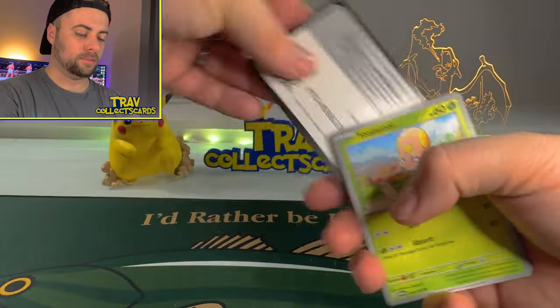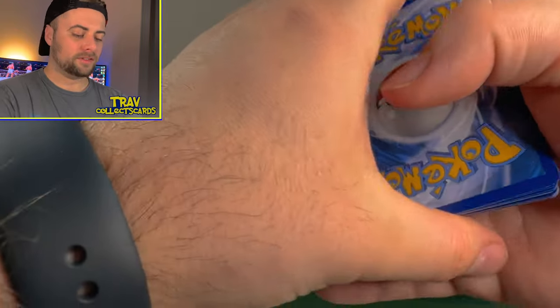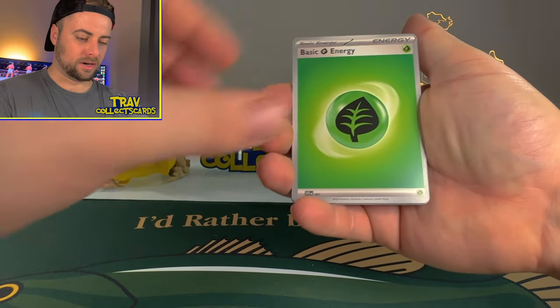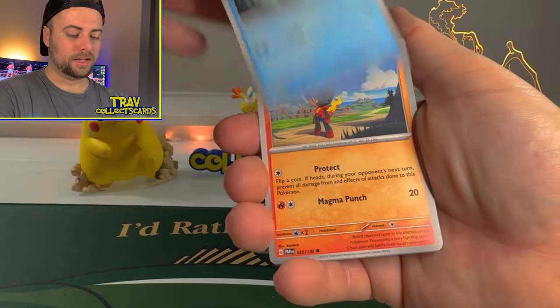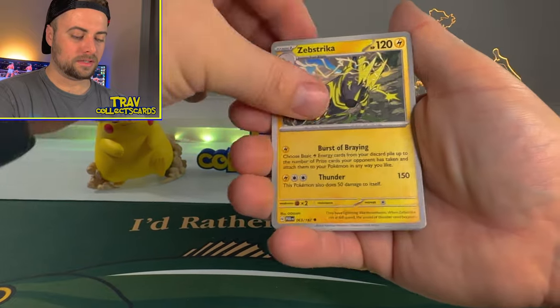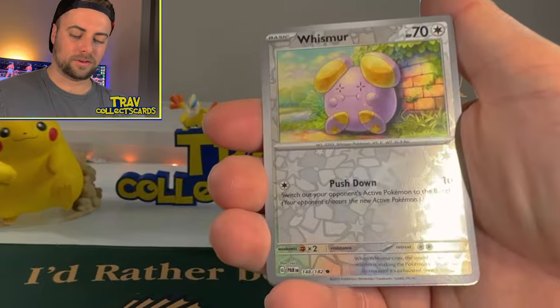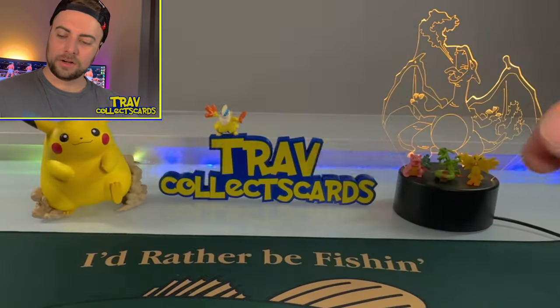On to this one. I want to see some Robot Pokemon — I haven't seen any of the Robot Pokemon yet from this set. We got Toad's Cool, Vanillite, Charcadet, Swablu, Simipour, Zebstrika, Luxurious Cape, Veluza Reverse, Whismur Reverse, and another Tinglu Holographic.